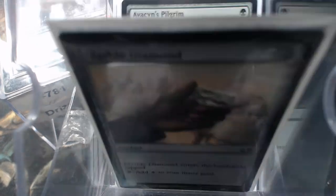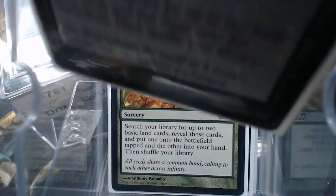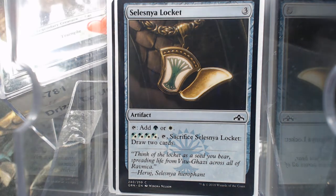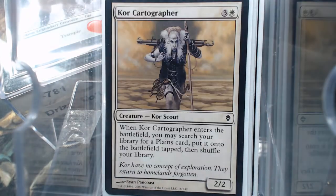We have Sol Ring, Llanowar Elf, Avacyn's Pilgrim, Marble Diamond, Rapid Growth, Far Seek, Selesnya Signet, Cultivate, Harrow, Selesnya Locket, Wildfield Border Post, Selesnya Cluestone, and the Core Cartographer.